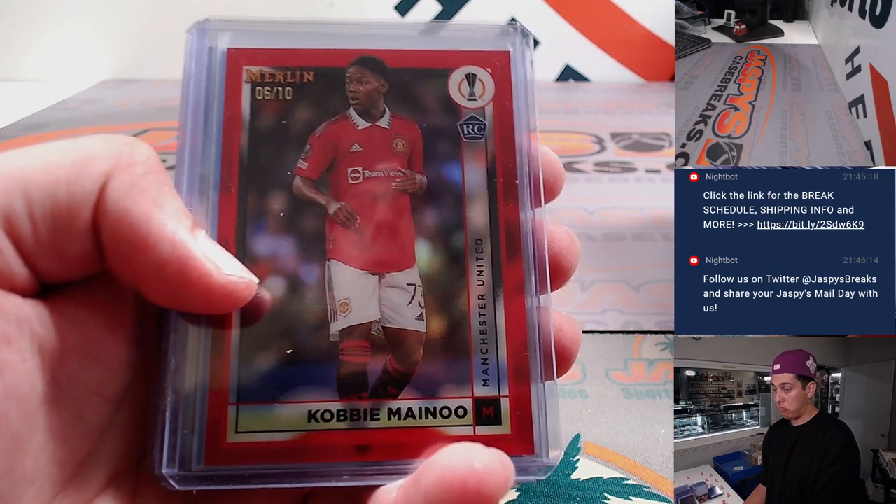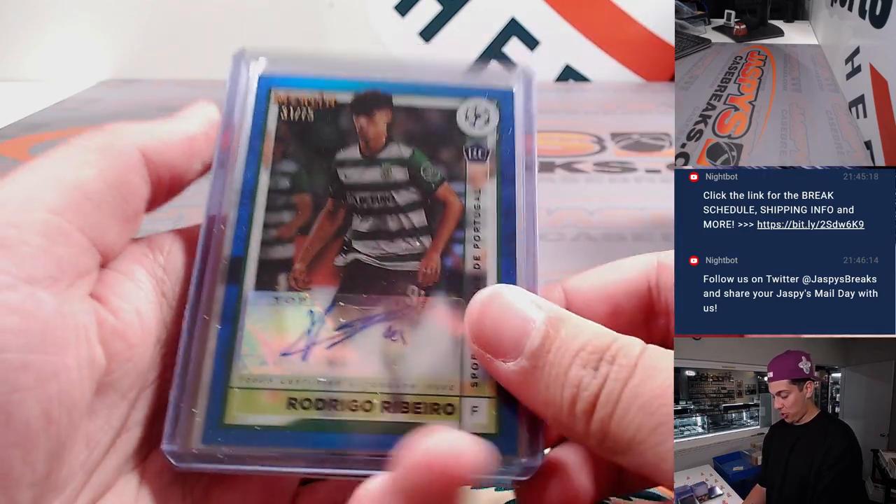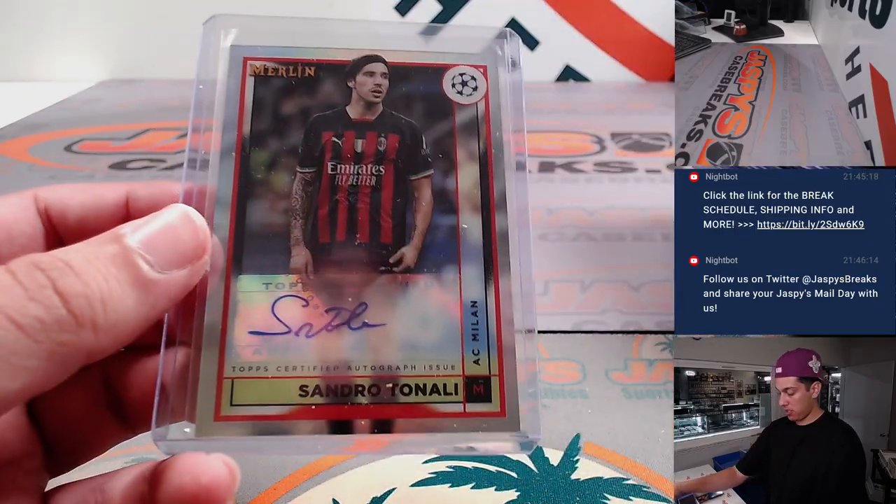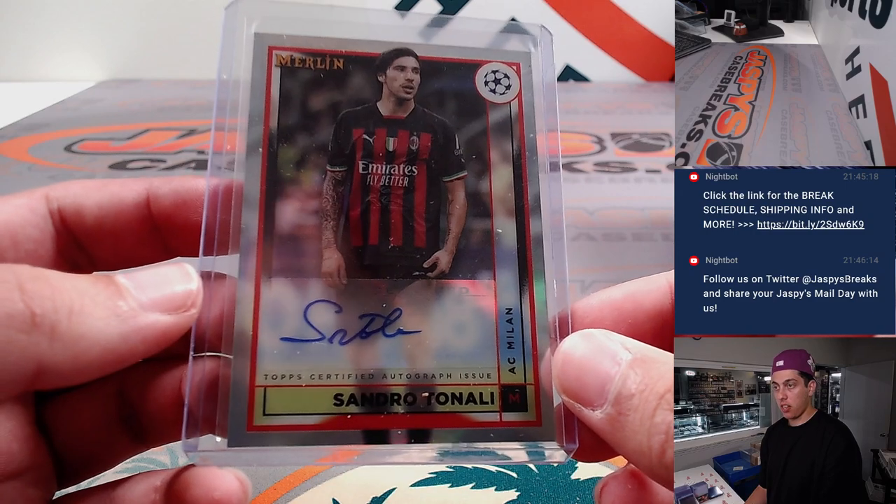Kobi Mainu Red out of 10 — rookie. Rodrigo Ribeiro out of 75. And Sandro Tonali auto there.